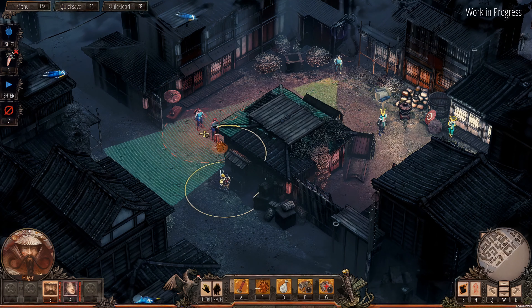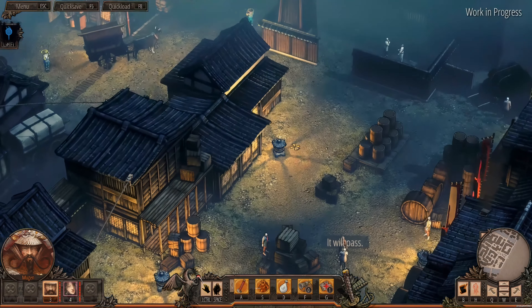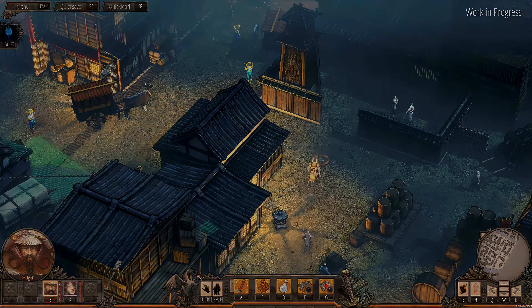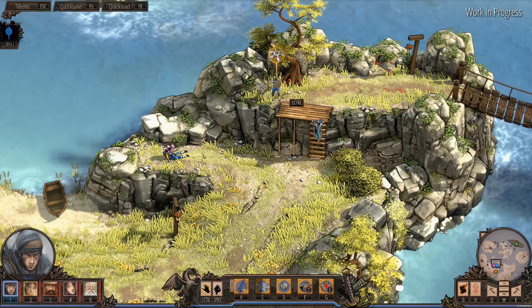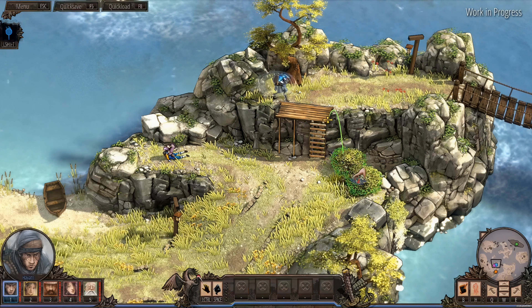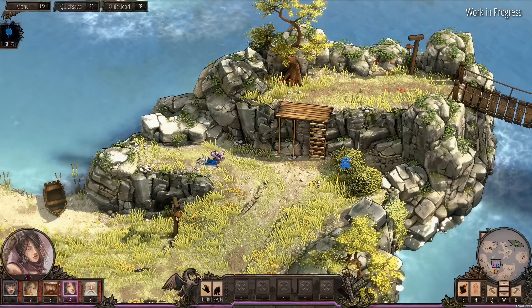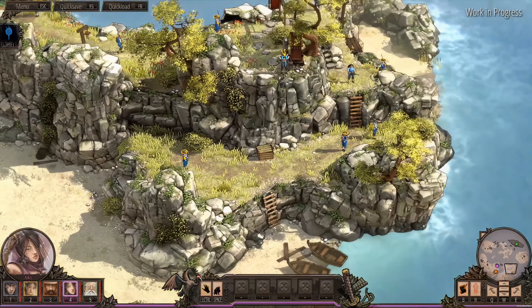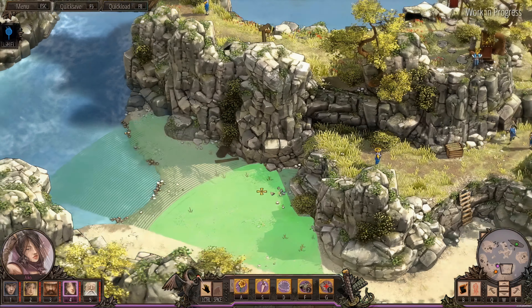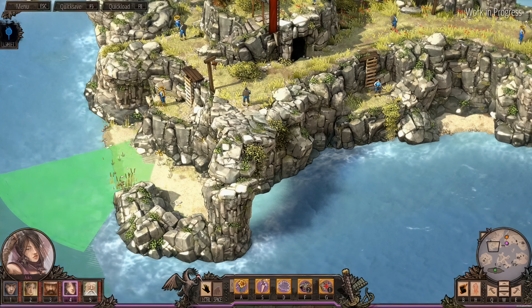She joins Mugen and the team at some point, and her relationship to Mugen grows a lot during that time. Mugen and Aiko know each other from before Shadow Tactics — that is something we hint at — but we wanted to explore that relationship a little more in Aiko's Choice. We've always wanted to make something new in the Shadow Tactics universe since it was released. But it never really worked timing-wise because directly after Shadow Tactics we went into working on Desperados 3. Now after we finished Desperados 3, there was a small time slot before our next big project would start, and we decided this was the right moment to do something in the Shadow Tactics universe.